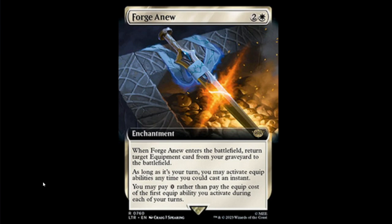Next we have Forge Anew — white and two enchantment. When Forge Anew enters the battlefield, return target equipment card from your graveyard to the battlefield. As long as it's your turn, you may activate equip abilities any time you could cast an instant. You may pay zero rather than pay the equip cost of the first equip ability you activate each turn. This is probably going to see one or two copies in Hammer Time. The ability to put the hammer on something for free is amazing, and if your hammer gets countered into the graveyard you play this for three, get your hammer out of the graveyard, put it on the battlefield, then equip it for free. The more I think about it, the more I'm talking myself into playing four of these in Hammer Time.